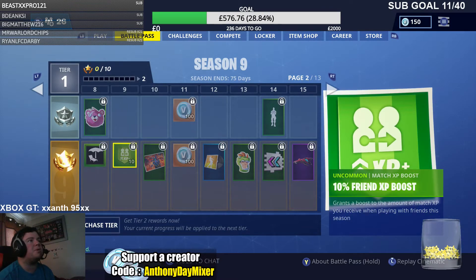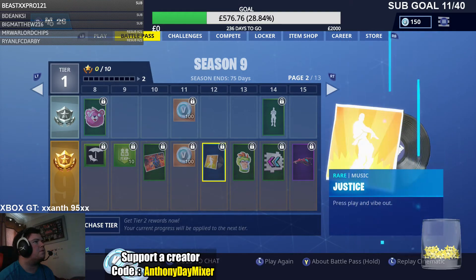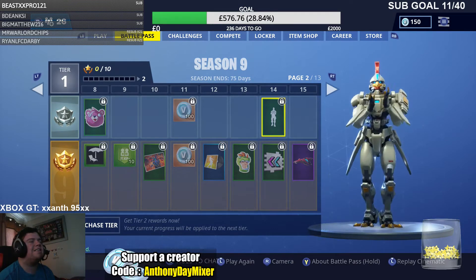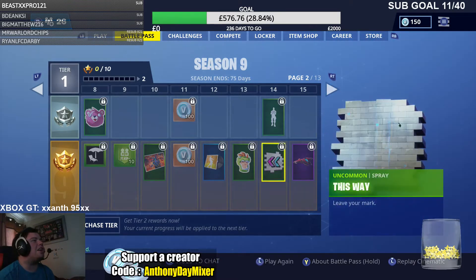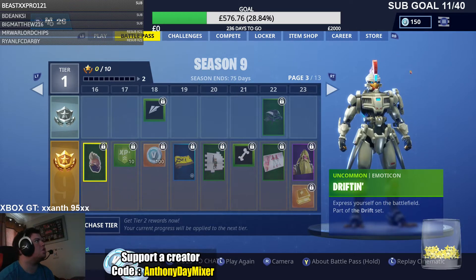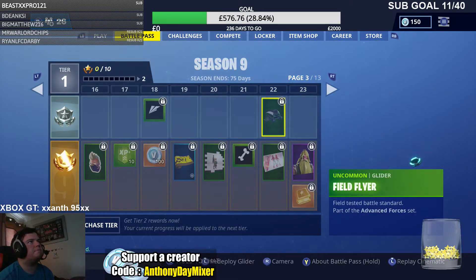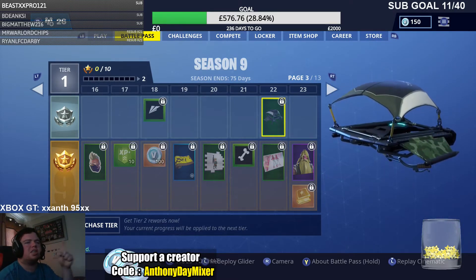Then you unlock a Friend XP Boost. Then you unlock a Live Horizon image. Then you get V-Bucks and Justice Music. I'll be using that one quite a lot. Then you unlock a Glider. Then you unlock a Drifton image — there's a character on it. Some more V-Bucks and a Weapon Skin, some more Spray Paints. What I don't understand about that Glider is, like, they look exactly the same, don't they?